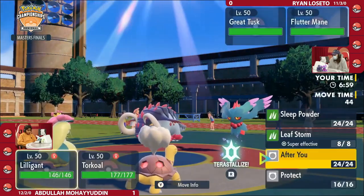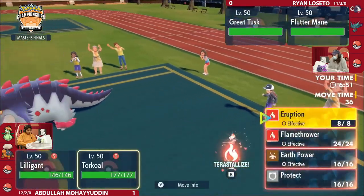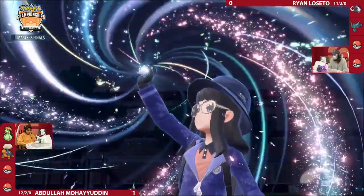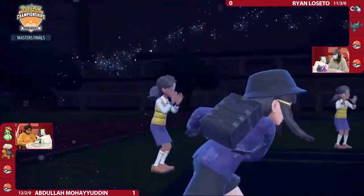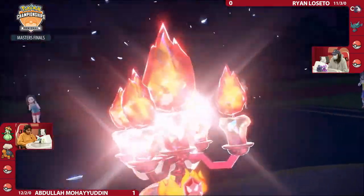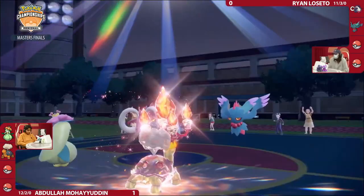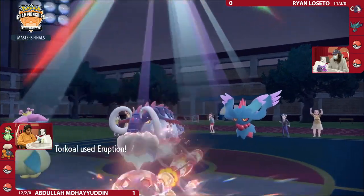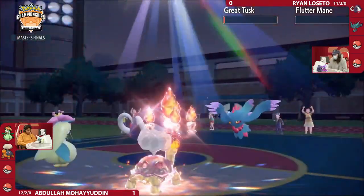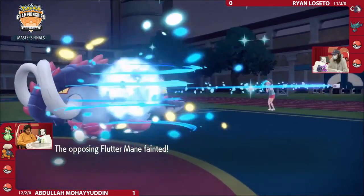Lilligant used Protect on Torkoal and Leaf Storm into Great Tusk, popping the Focus Sash. The Eruption on the second turn did so much damage to knock out Fluttermane and handle Great Tusk as well. That's exactly what Abdullah is going for once again — getting that Terra Fire type onto Torkoal. It's holding the Charcoal, has the Drought up, and now has a x2 boost to all its Fire-type attacks. Torkoal has never looked more offensive in this format in years of it being VGC viable. After You from Lilligant — the very first thing to move on the field. Torkoal doesn't have to worry about any Protects. Eruption brings Great Tusk down to its Focus Sash and takes out Fluttermane as well. Abdullah off to a very offensive start. A critical hit there, which is probably not even close to mattering.